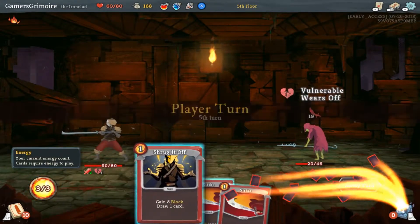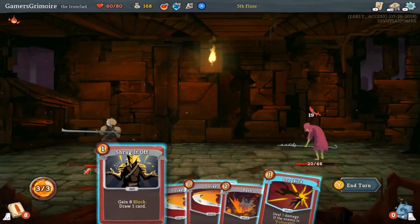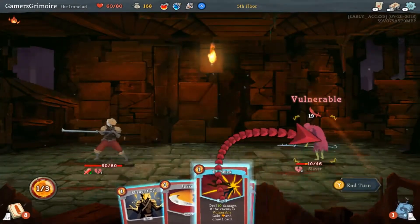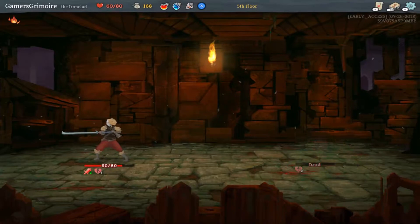We're weakened again, let's hope I can draw them. I just drew Shrug It Off. Bash makes this free — and he just dies. Cool.